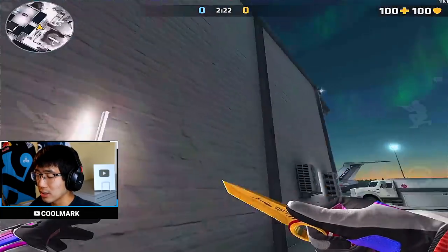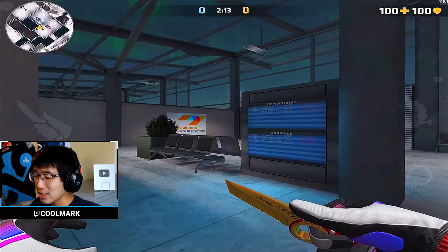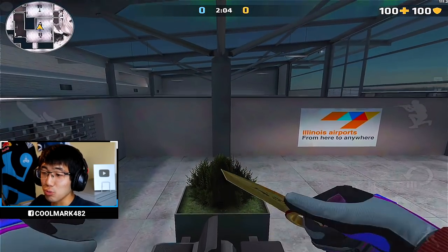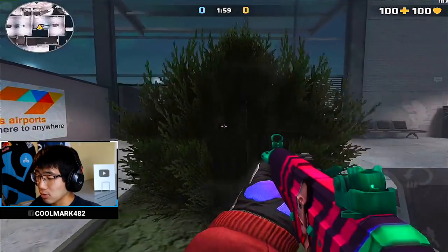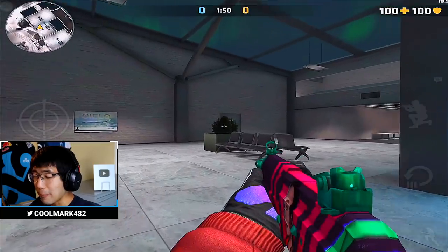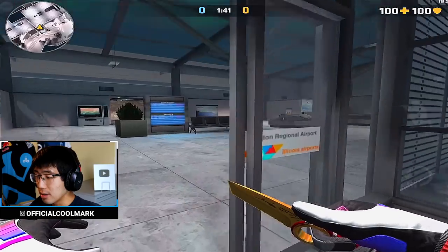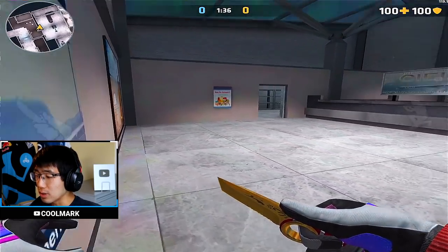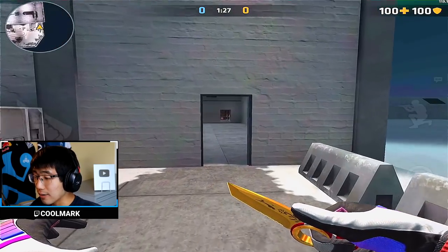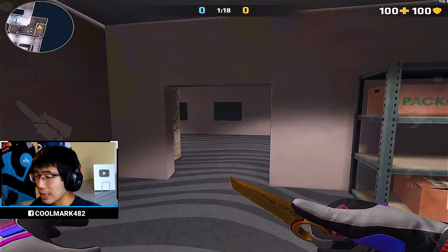A previously accessible elevated spot has been patched — people were sitting there watching over towards B mid, and now you can't do that anymore. Plants no longer have collisions, so bullets and grenades will pass right through them — you're not protected by plants anymore. Objects have been repositioned slightly around A mid. B mid looks a little wider, and lighting towards that area is very bright. Overall these changes on Grounded are okay.